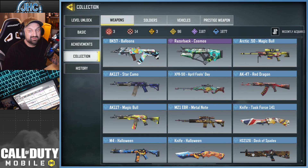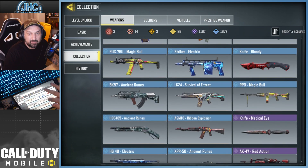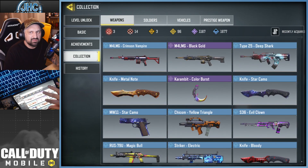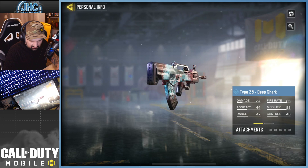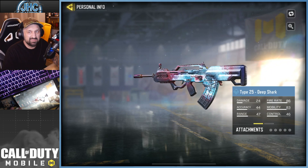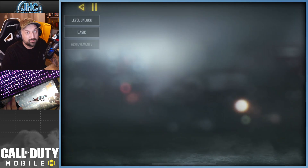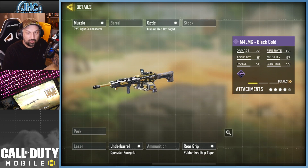I missed a gun because of that — the M4 LMG Star Camo — but I didn't care about the M4 LMG so it's not a big deal. Still, I don't have the legendary badge. Type 25 Deep Shark — I think it's from the store, but I'm not sure, maybe it was from a crate. Crates were pretty expensive back then, more than today.